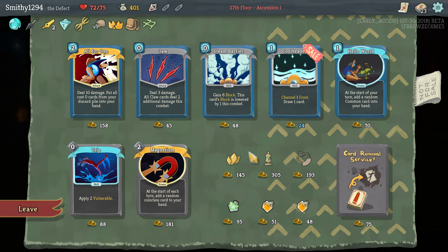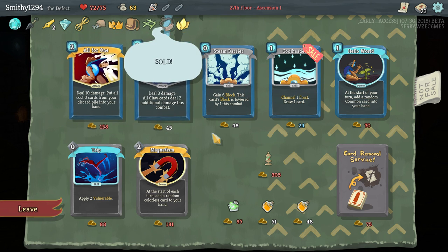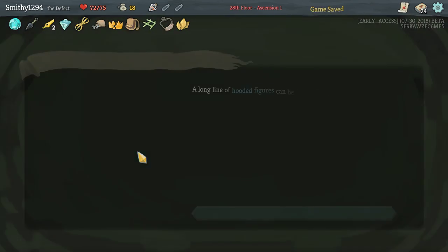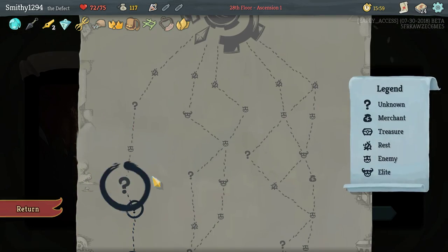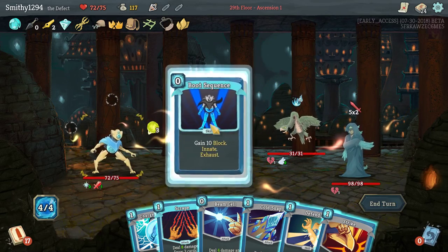All For One could work. Didn't save enough money for All For One, unfortunately. We got the Core though, which is pretty good. We'll obtain the gold — can we go back into our last shop? That would be nice. Boot Sequence is enough here.